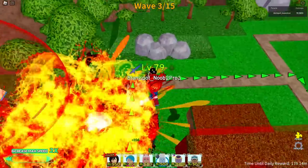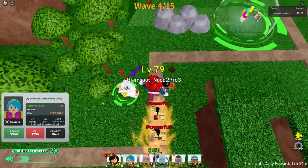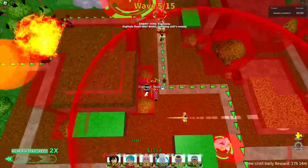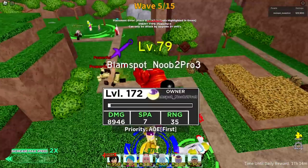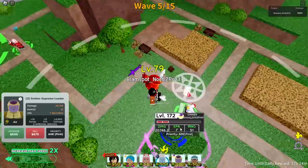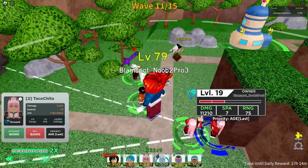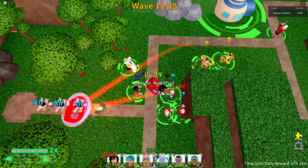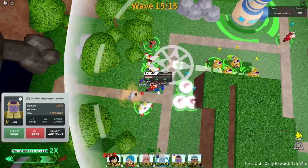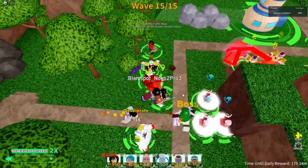We're on two times XP weekend and we only got one level. Finally some powerful enemies — thankfully we have a Golden Frieza, the best unit for new players, to take those out. The problem with him is this tiny circle AOE. I really wish Zero Two would have started with this cone ability — the fact that she starts with a circle AOE makes her just okay, but as soon as you get her to this ability she's cracked.